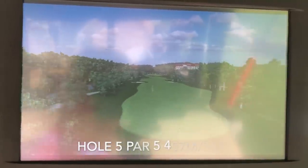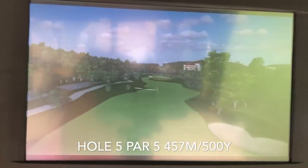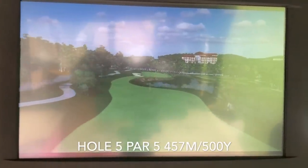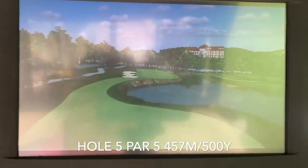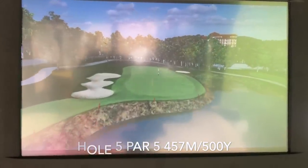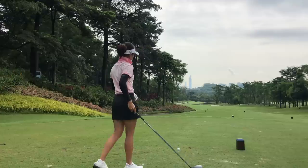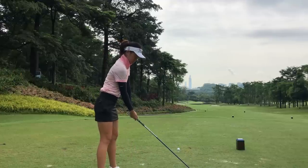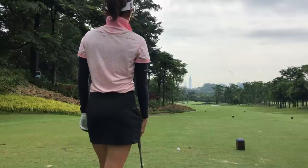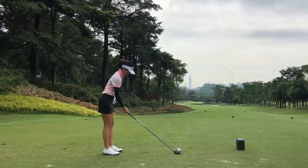Let's move on to the next hole, which is a par 5. Bunkers left and right — both reachable. Another bunker out there about 150 to 170 to the pin, and then water in front of the green and bunkers down the left side. I do hit a driver here. You can't really see the terrain on the GPS, but depending on the kick you get, you can actually get about 30 yards more if you hit the downslope. Let's talk about playing safe versus scared golf.